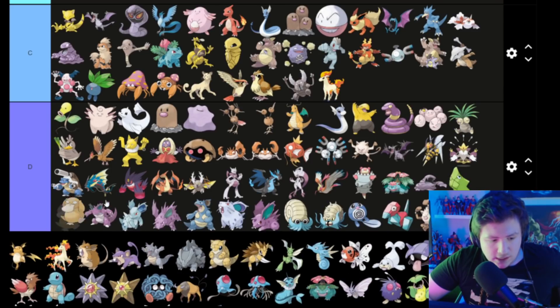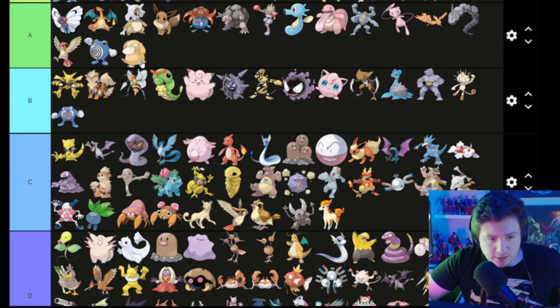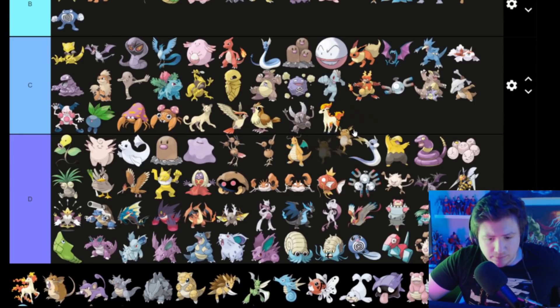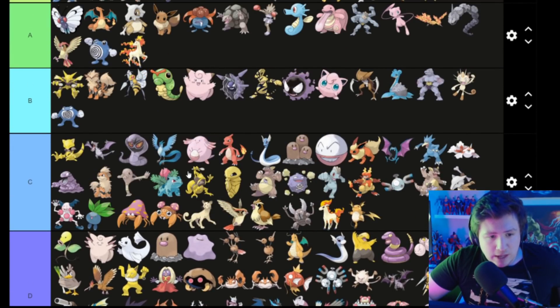This one is basically just Mankey. Psyduck — I am Psyduck — so he goes in D. Raichu is kind of just a bigger Pikachu — not that great — goes in C. Rapidash is pretty cool — Rapidash goes in A.